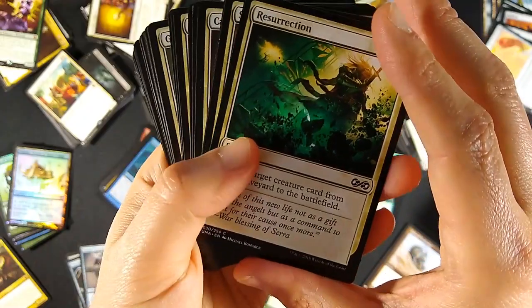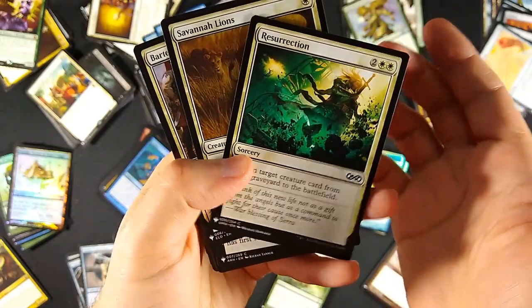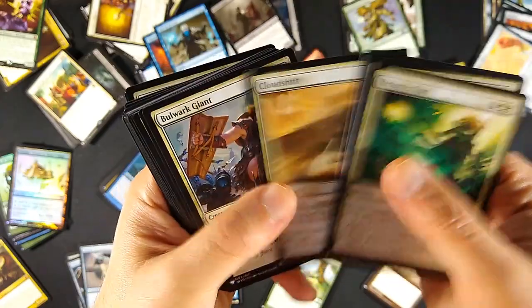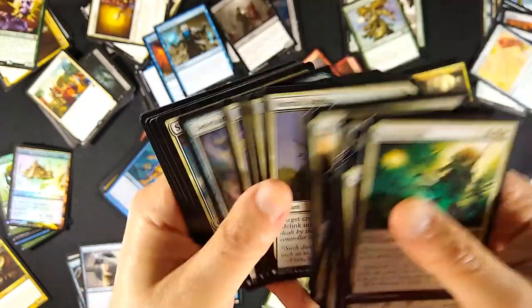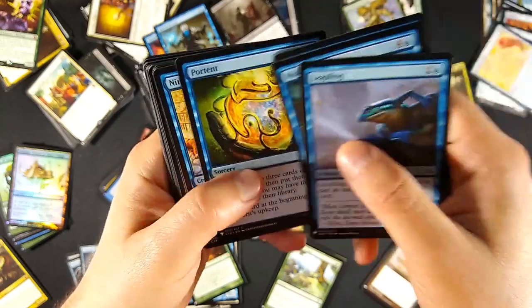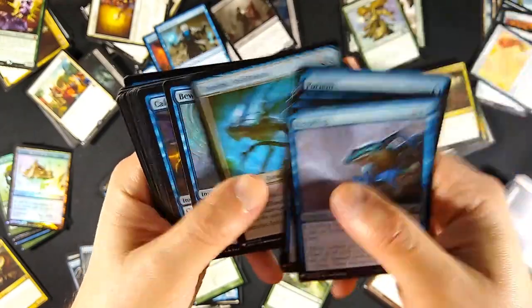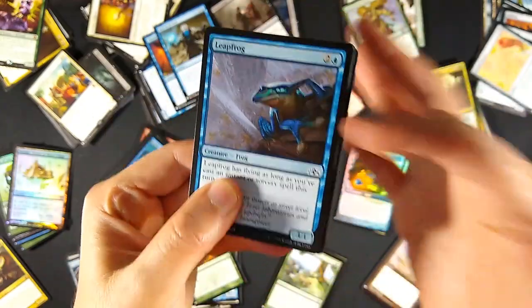Jumping over to the 2015 borders: in white, nothing really of value, but I like getting Resurrection, Savannah Lions, Bartered Cow, and Cartouche of Solidarity. Not really anything of value in the white 2015 border commons. Moving to blue, I was surprised that Leapfrog is worth about a dollar. I also got Mold Drifter, Treasure Hunt, Portent - a new printing compared to the Ice Age version - and Ninja of Deep Hours.